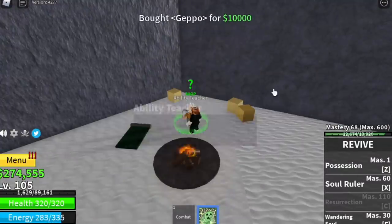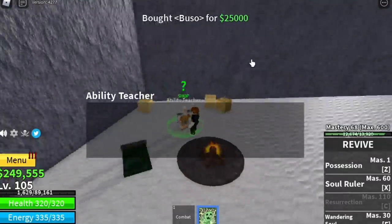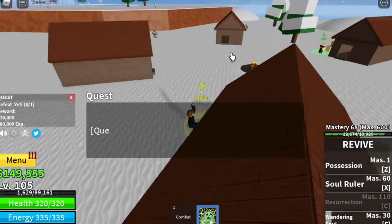I still forgot to do shopping — buy all the skills from the Ability Teacher: Sky Jump, Enhancements, Splash Step, the Busou, the Zoru. And then you can start.